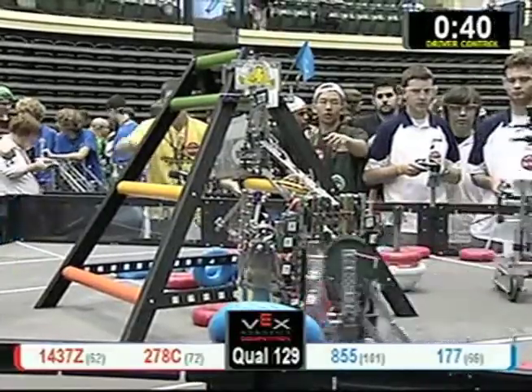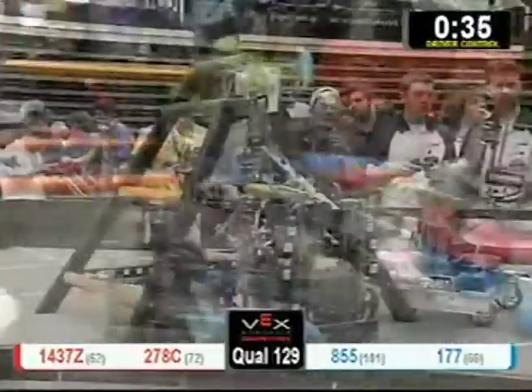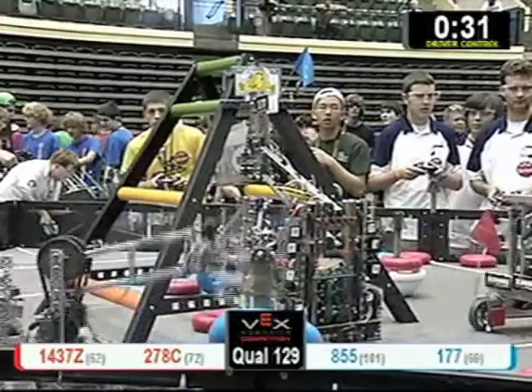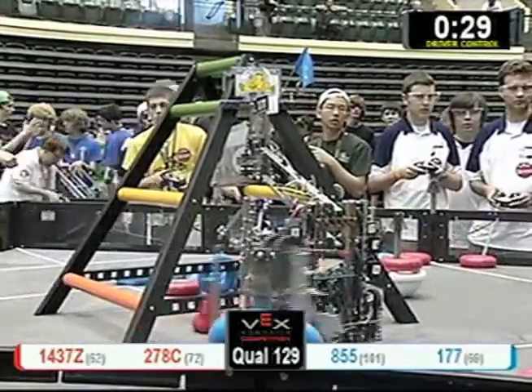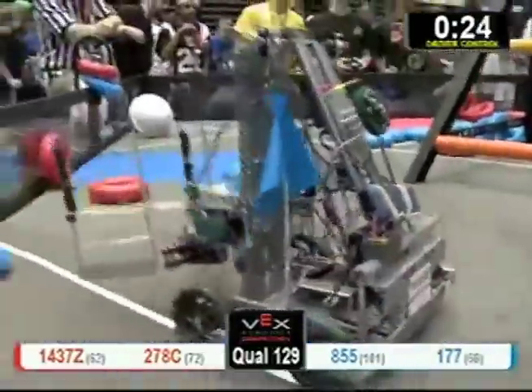177 on the Blue Alliance looks like they're going to try to climb, but they are stuck on the bottom. We'll see if they can get out of there. 278 C for the Red Alliance is trying to score. 177 still trying to make its way up the ladder.